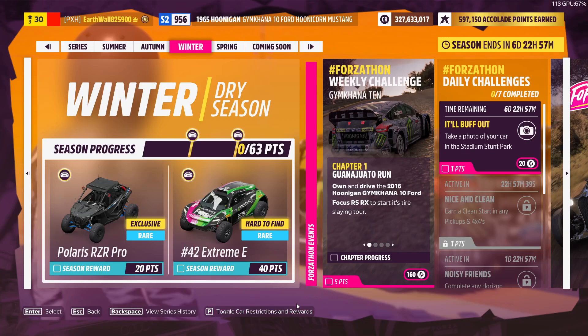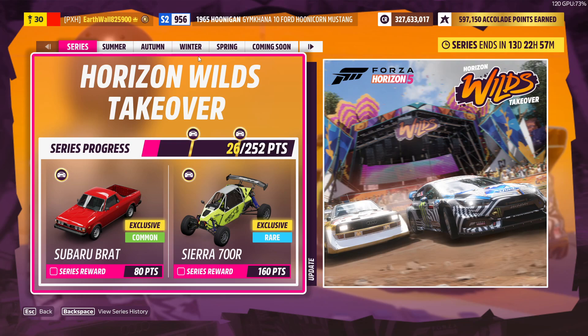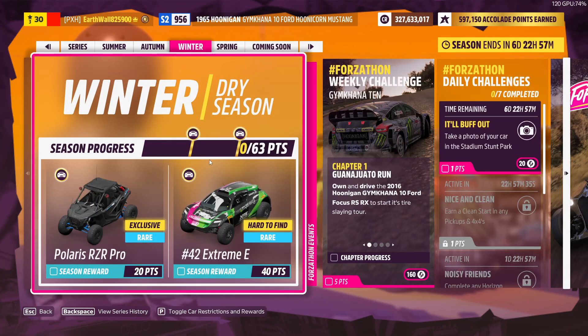Hey guys, today we're going to be showing the Horizon Wilds Takeover Winter Season. First up we got the season rewards: we got the Polaris Razor Pro for 20 points and the Number 42 Extreme E for 40 points.